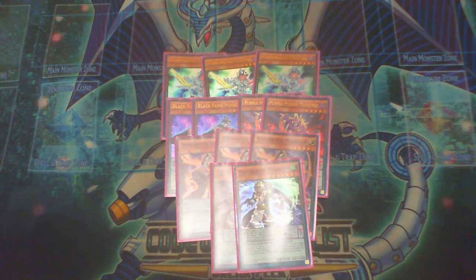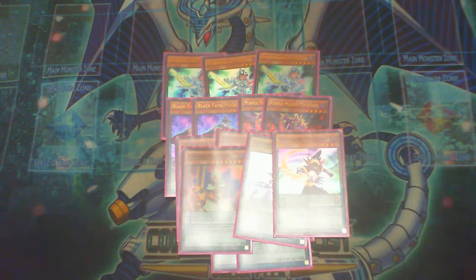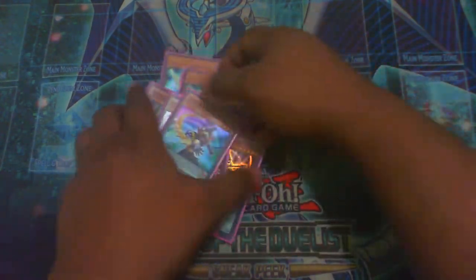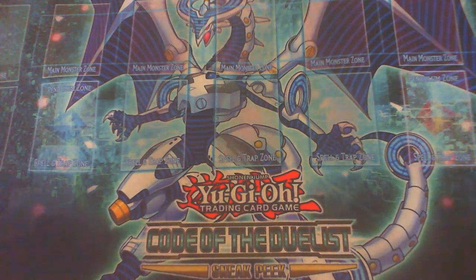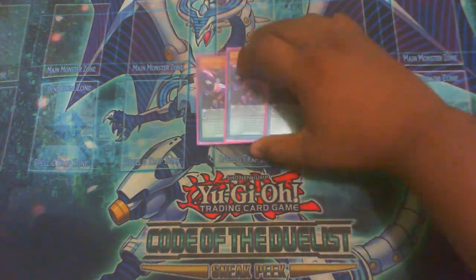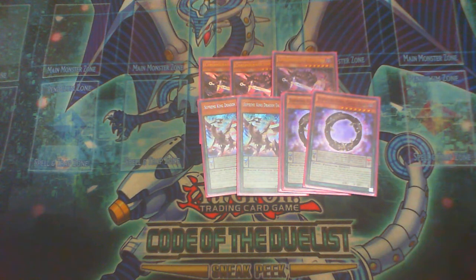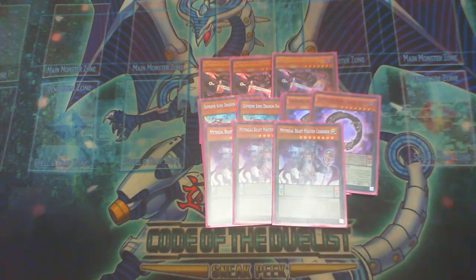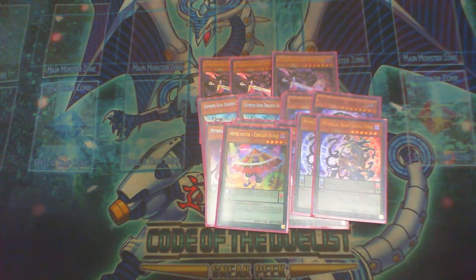Then we have triple Wisdom, two Orichalcos Shanki, Pit and Time Geyser — that runs it up for all the magicians. Moving on to your turbos, you have triple Chrono, triple Dark Worm, two Geysers to go with them, triple Master Cerberus, two Jackal Kings to go with it.